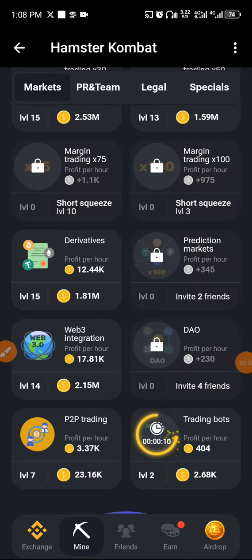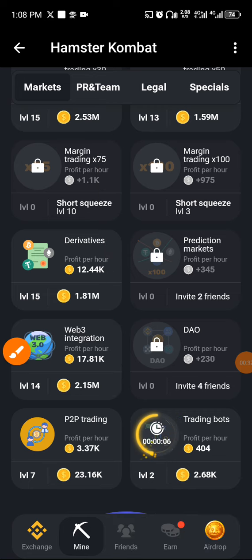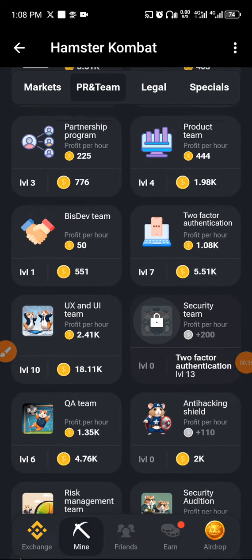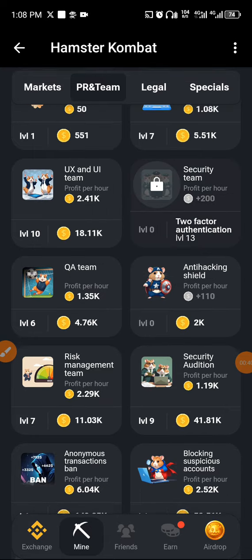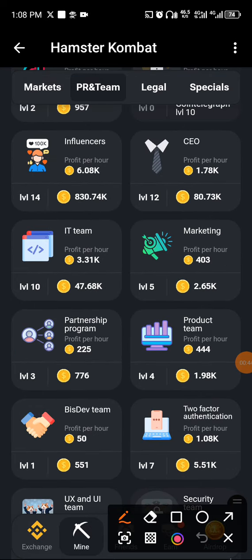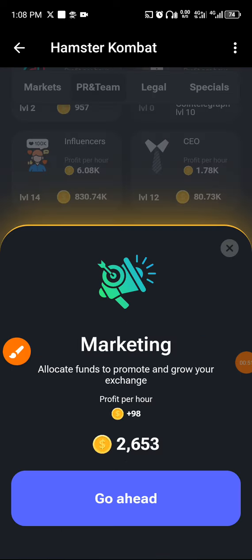Once you've bought the Trading Bot, that's the first card done. To locate the second card, go to PR and Team. When you get there, scroll down and look for a card called Marketing. You can see it right there — go ahead and buy it.